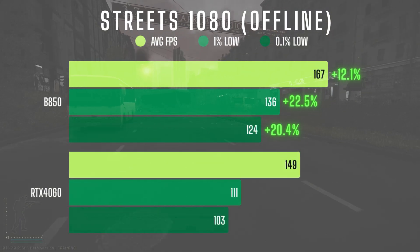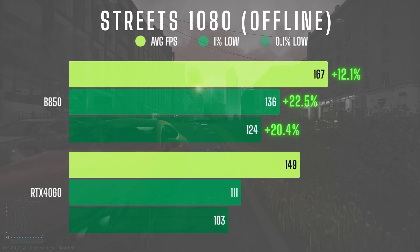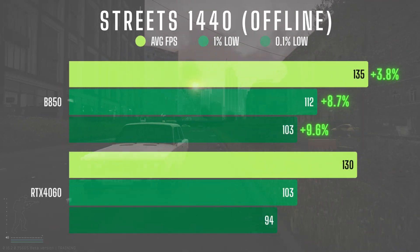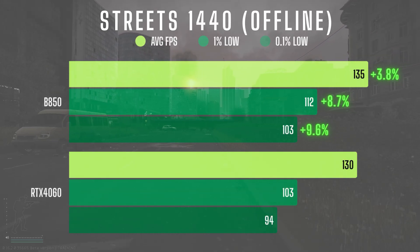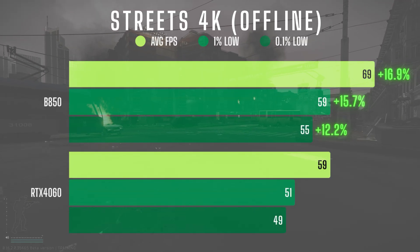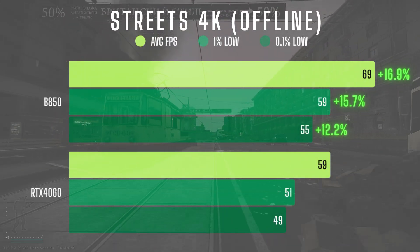Let's dive into the numbers, starting with streets, one of the most brutal maps for performance. In offline mode at 1080, the Arc B580 actually outperformed the 4060, pulling ahead by around 12% in average FPS and an even stronger 20% lead in 1% and 0.1% lows. In 1440 native, that lead narrowed a bit — the B580 held on to a 4% advantage in average FPS and still managed roughly 10% better lows. At 4K, the B580 widened the gap again, leading in all categories by about 15%, showing it has the bandwidth to scale up at higher resolutions, at least in a clean offline environment.